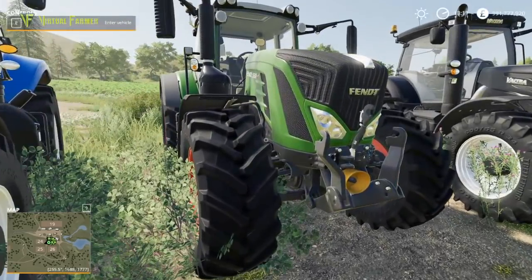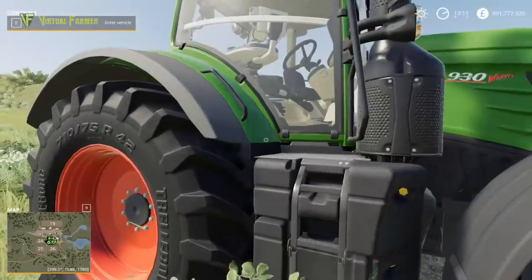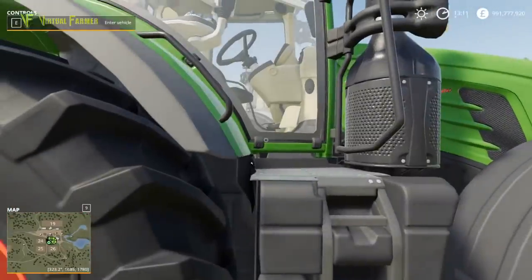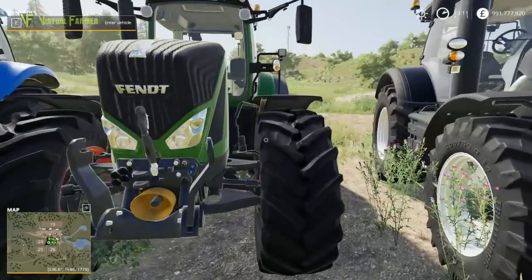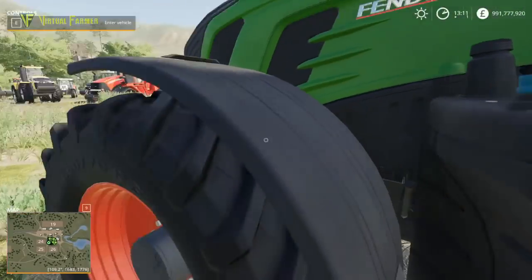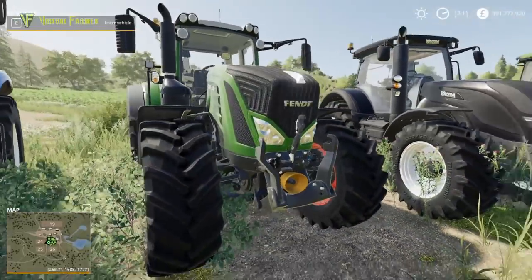We then have the Fendt 900 Vario. I think this is the one that can do reverse drive — I believe I've seen an option for reverse drive on this, though I'm not 100% sure right now. I'm fairly sure I've seen one of these Fendts do a reverse drive in my testing.